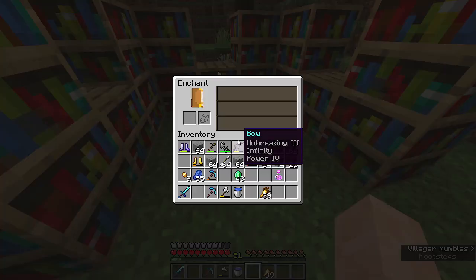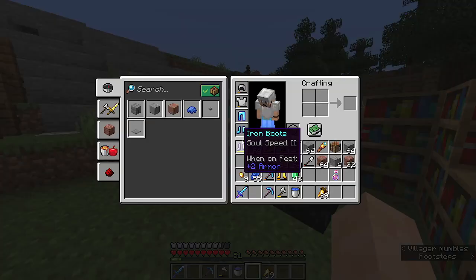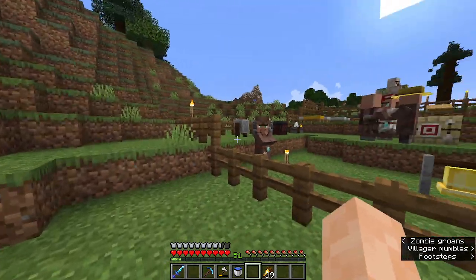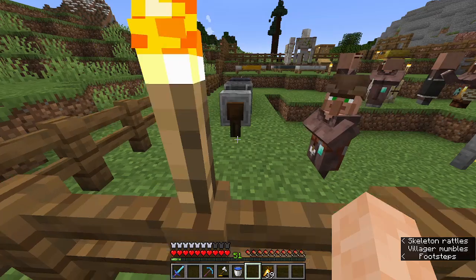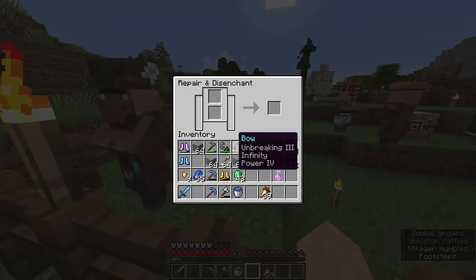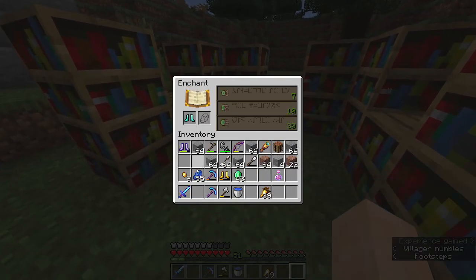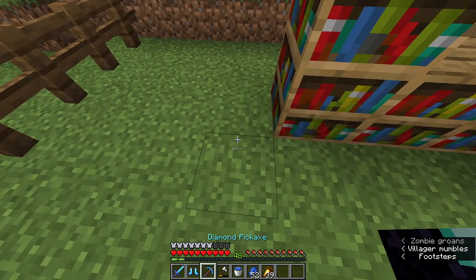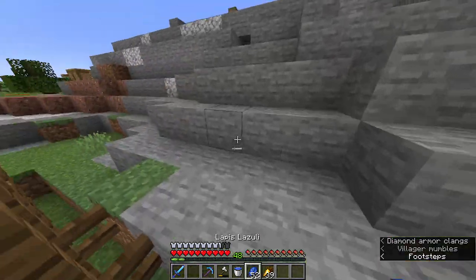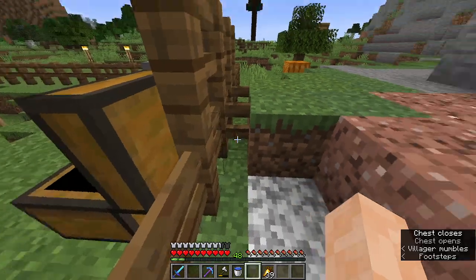Let's see what it gives for boots. I've got a special coat of boots — Unbreaking 3. Should we disenchant it? It doesn't hurt to try. Might give us something in return. Oh, Protection 4, Unbreaking 3, Depth Strider. Wow, that's really good! Despite it not having Feather Falling, that is perfectly fine. I'm okay with that.